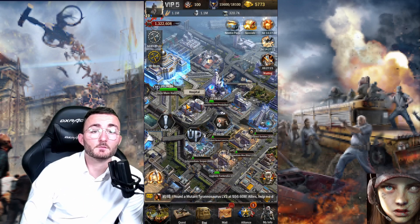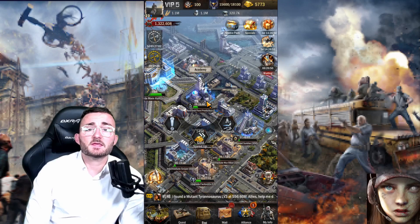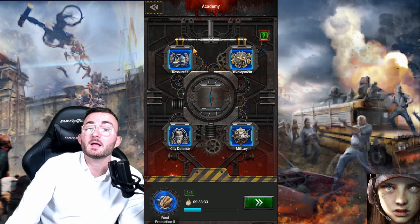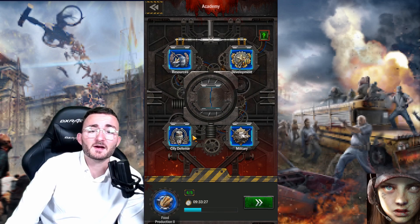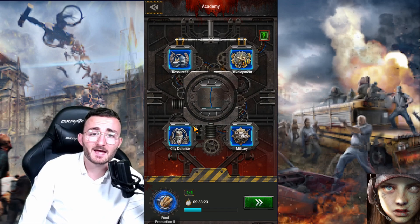Then comes the hospital, from which you have the possibility of healing wounded soldiers from battle or other trouble. Then comes the academy, which is basically the research lab from which you can unlock new technologies that will either help you gather more resources, develop your city faster, give you better troops, or increase your city defense to destroy enemies when they attack you.